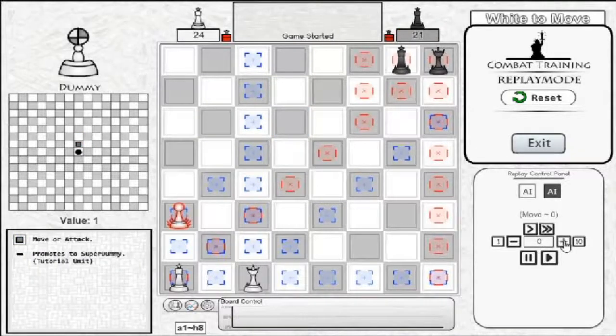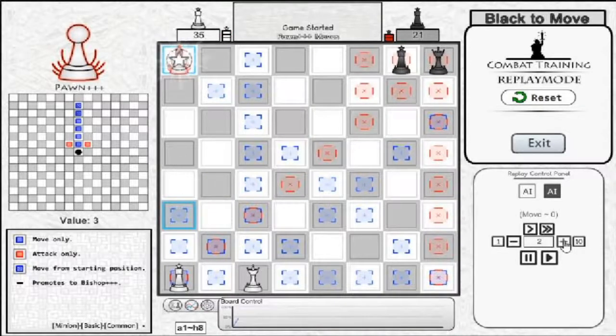Quick Promoter Pawns, on the other hand, should not be wasted on offense, as they have a high cost value. Quick Promoter Pawns typically work best on the edges of the board, and being that they can promote in one to two turns, they can change the tide of the battle mid or late game.